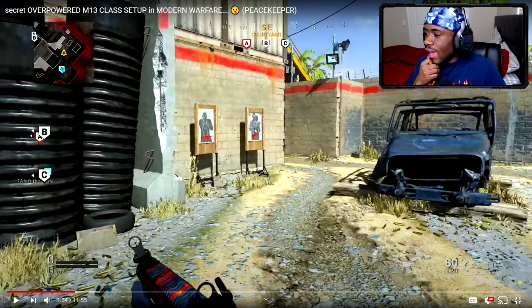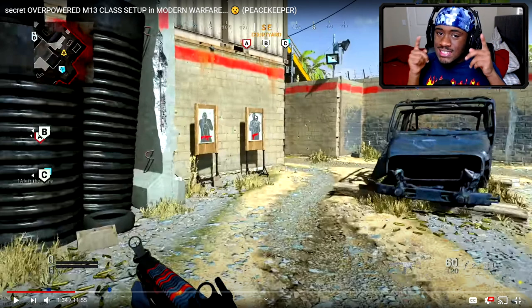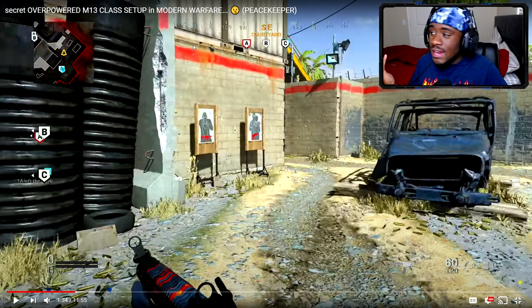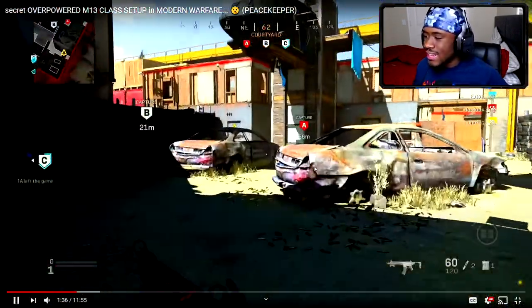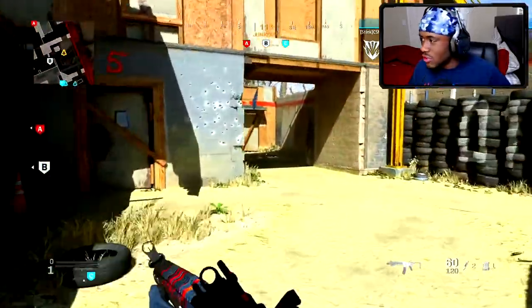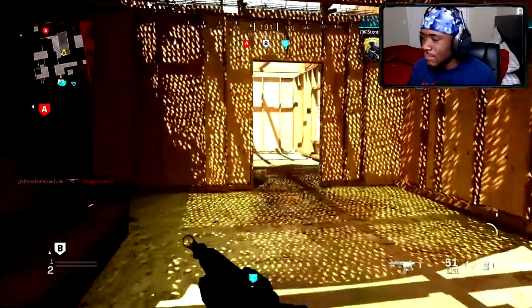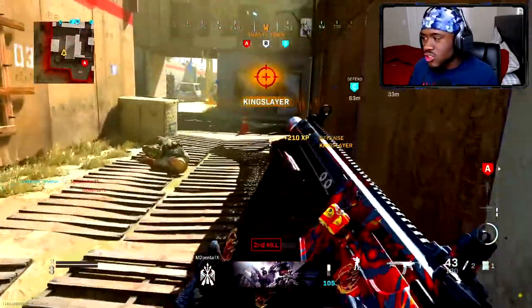The last thing you want to do — and I see it all the time — is go on top of the wall just waiting for somebody to come through, because you'll get shot out of nowhere or get flanked. You want to start off the game by rushing the outside of the map — this is how you get easy kills. I got that guy right there who had the same mindset, trying to rush around.